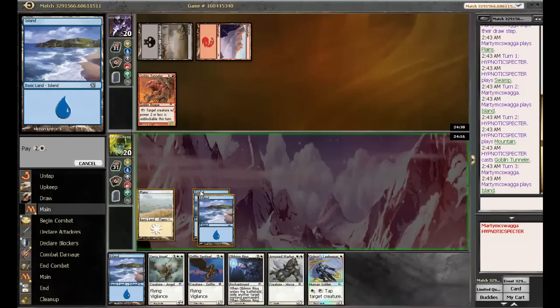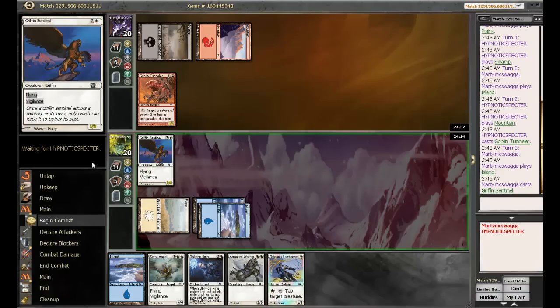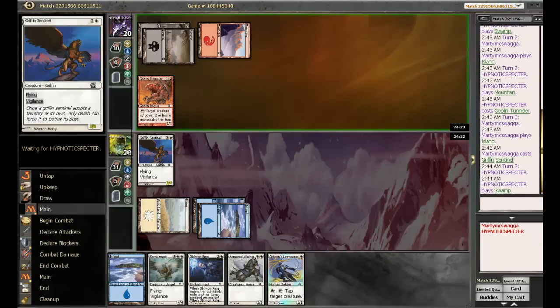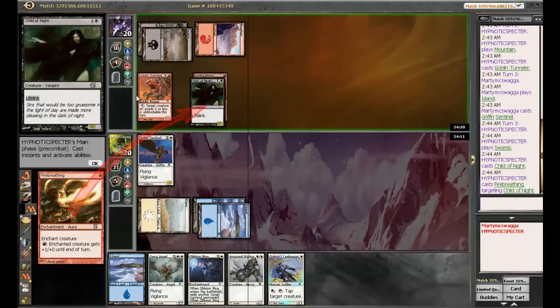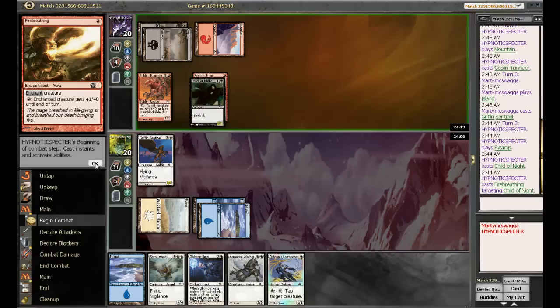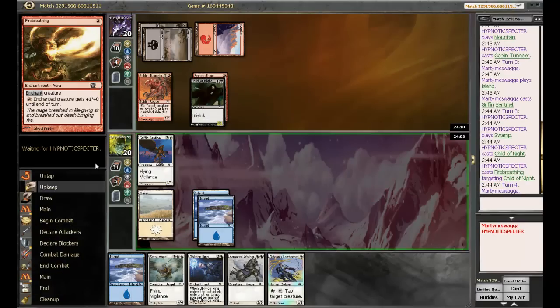Let's drop Sentinel first, actually, because it eats his Tunneler if he wants to attack with that. And I can attack and then still block, so good way to start beating down. Then we can drop Law Keeper. Unless it's something we want to O-Ring, if it's that scary. Call that less than O-Ringable — that's a two-for-one now. Maybe we do want to O-Ring that. Or we can just tap it down, turn after turn, which I think might be better.